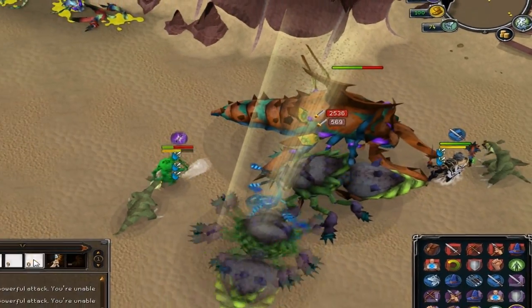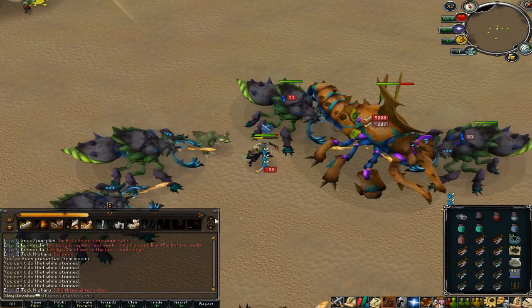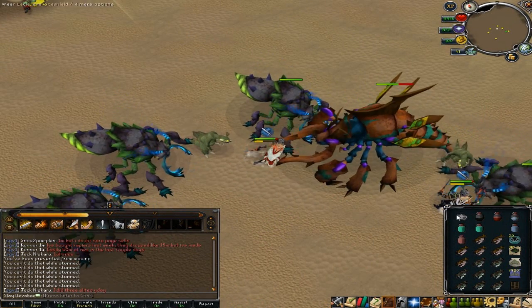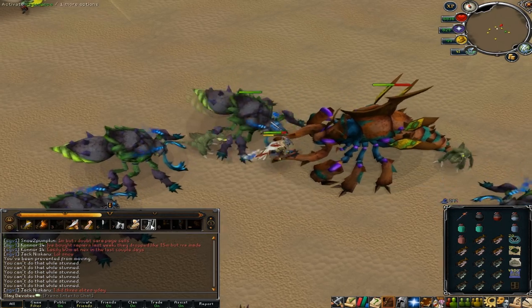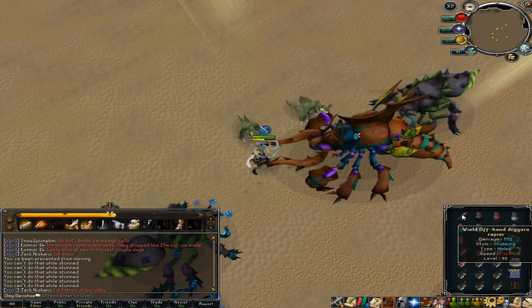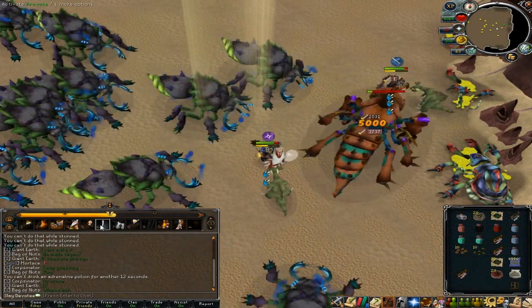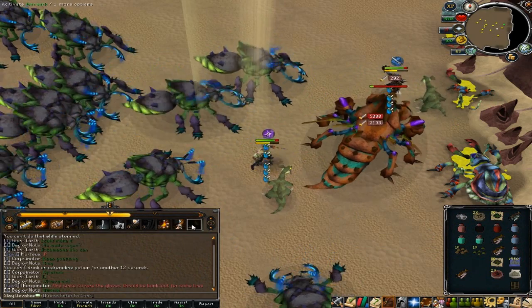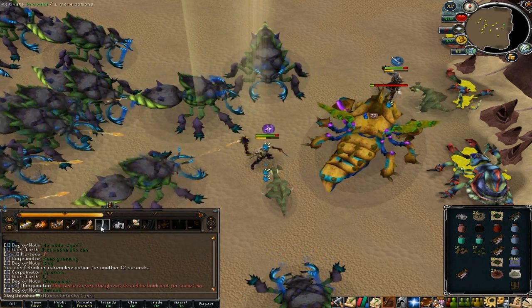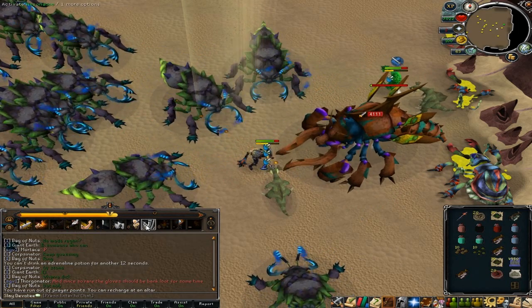Onto the method. What you want to do is be ready at all times to switch to your shield. When the Cavaless King goes yellow, you have two choices: either equip your shield at once, or use provoke and equip your shield. The best thing to do is provoke and equip your shield, as this gives you a tick or two extra time depending on when the Cavaless King did a special attack in his cycle. So I advise you to do as I do in the video, which is provoke and then equip your shield.